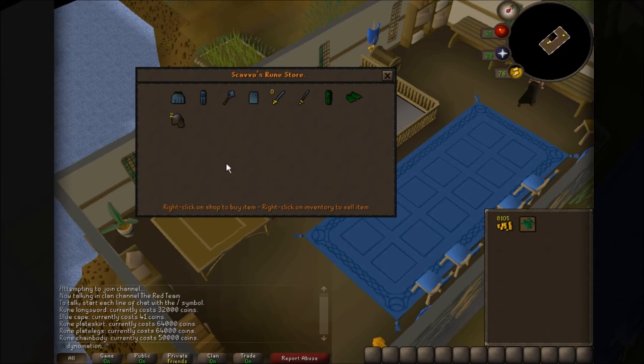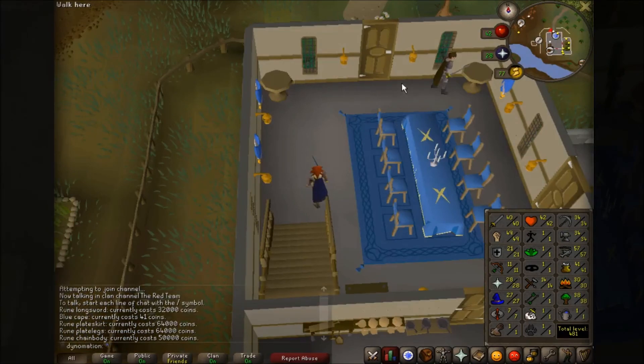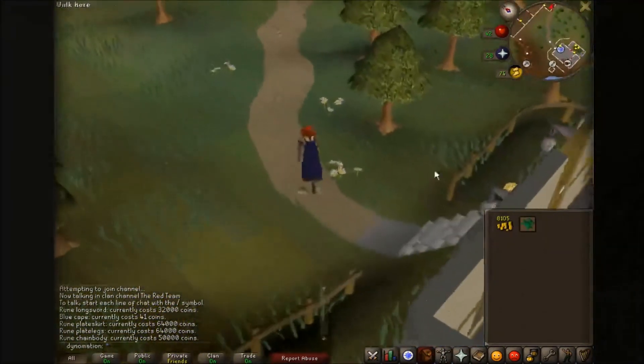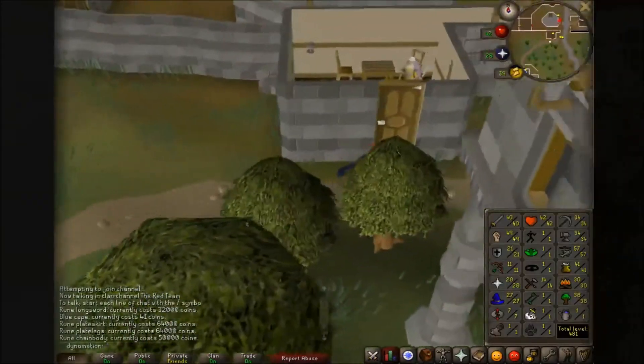They also sell rune armor here in the form of plate skirt, plate legs, and a chain body. These are pretty pricey — the skirt and legs go for 64,000, the chain body goes for 50,000. Obviously there's no plate body because that requires you to complete the quest to wield it. I got a new sword and I'm ready to train some Defense, because we're lacking in that department.